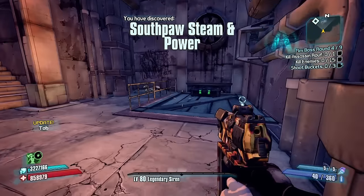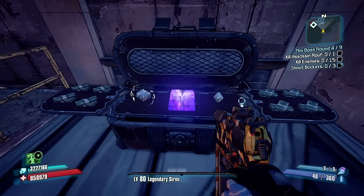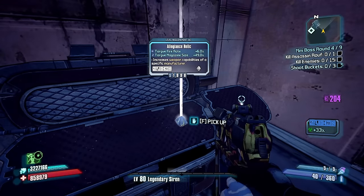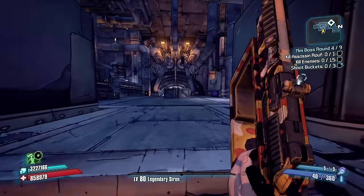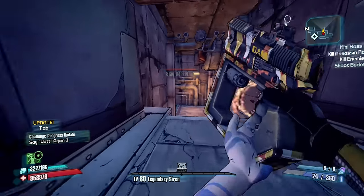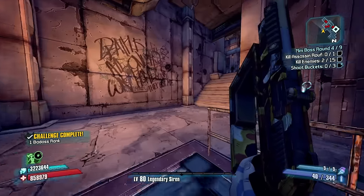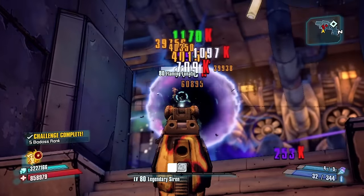Southpaw steam and power — let's assassin roof. The roof is on fire. Serenium, perfect. Cooldown rate is actually 1% better than the one I had before. That relic for Torgue fire rate and magazine size — if we get a Peak Opener, we'll probably go pretty crazy. Let's start tossing some Bouncing Betty nades.